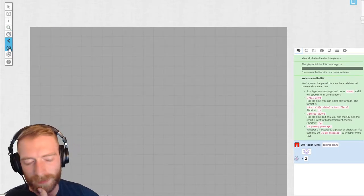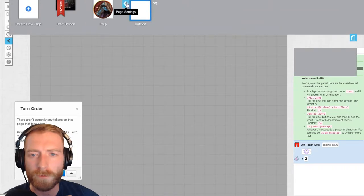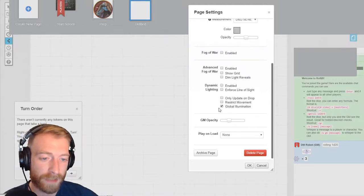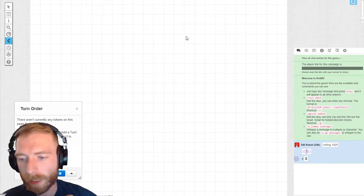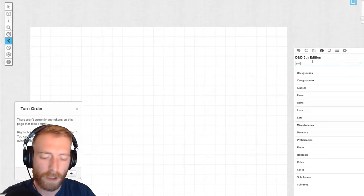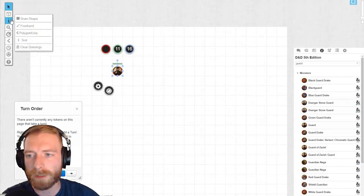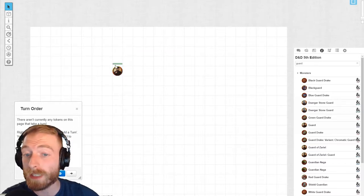Turn order is a DM's bread and butter for battle. Let's turn off fog of war and get back to a blank screen. If you don't want fog of war at all, you can enable global illumination so players see everything on the map right away. Now let's add some tokens — we'll grab a regular guard and an adult black dragon. The guard is dropped onto the objects and tokens layer and has a health pool, AC, and a health bar only the DM can see.